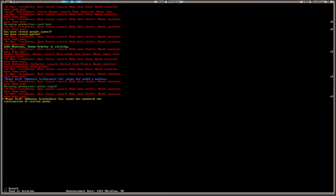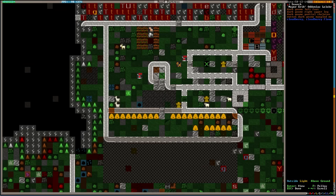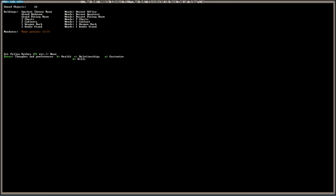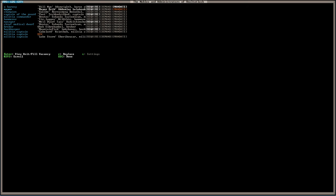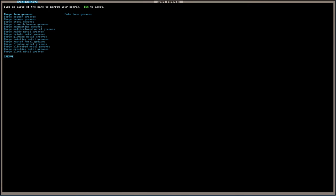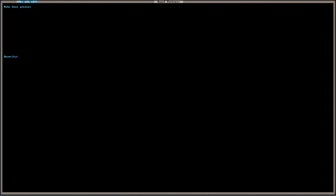The mayor has mandated construction of certain goods. We can't export barrels — oh, he wants us to make Greaves. Okay, will do boss. Mayor wants some Greaves. We are going to make some bone... wait, we can't make bone Greaves. Hang on. We want... yes. I don't think we're going to be able to make that, so cancel that.